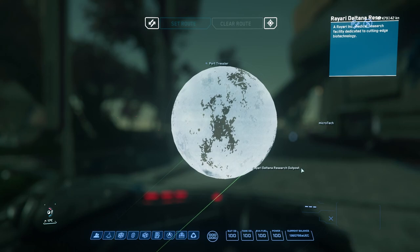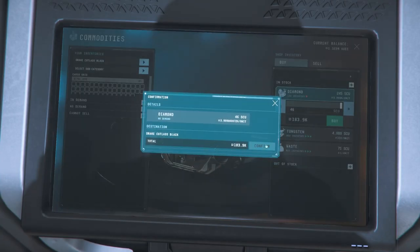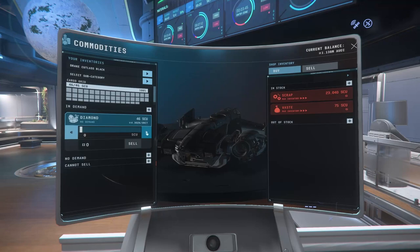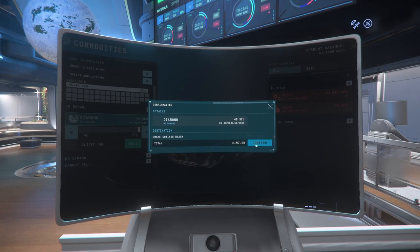Our first commodity is Diamond. You're going to be buying and selling on the planet of Microtech. The buy location is the Riari Deltana research outpost and you're going to be flying to New Babbage to sell. You will need just over 180,000 to do this run and it should net you around 15,000 in profit. As you can land at the Commons and don't need to catch the train, this is a fairly quick run.